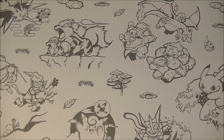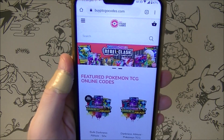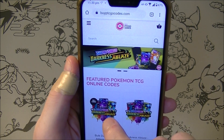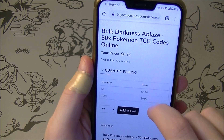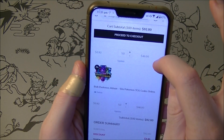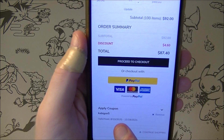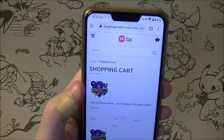What is up everybody, HungryKabigan here. This video is brought to you by BuyPTCGOCodes.com. They are sponsoring us. They've also given me a promo code - I want 50 Darkness Ablaze packs please. I've already applied my coupon code KABIGON5 to get 5% off, so if you're interested in codes please check them out and tell them I sent you.